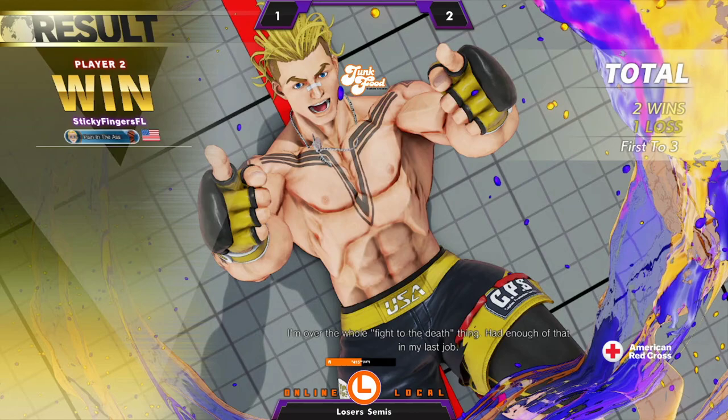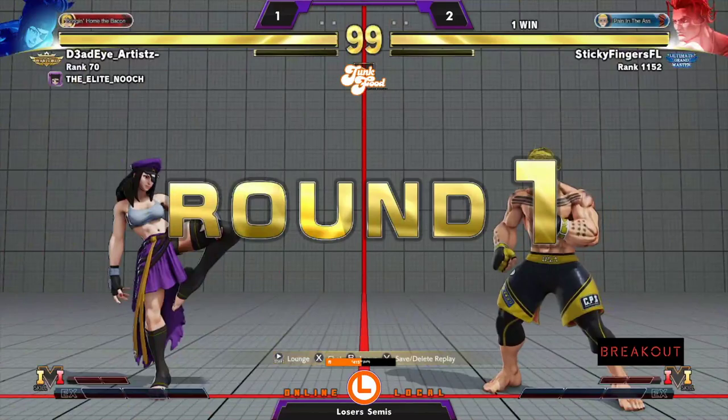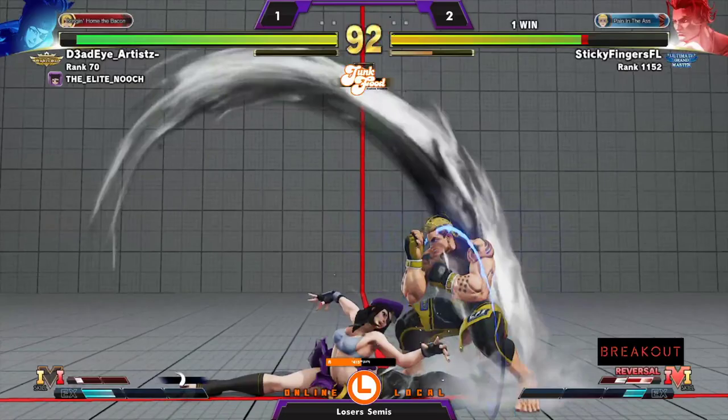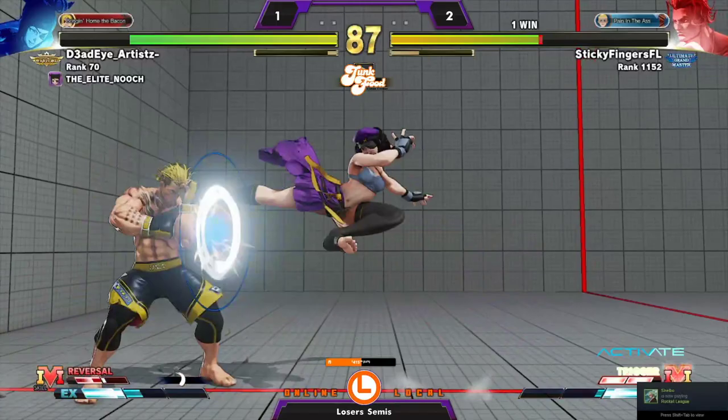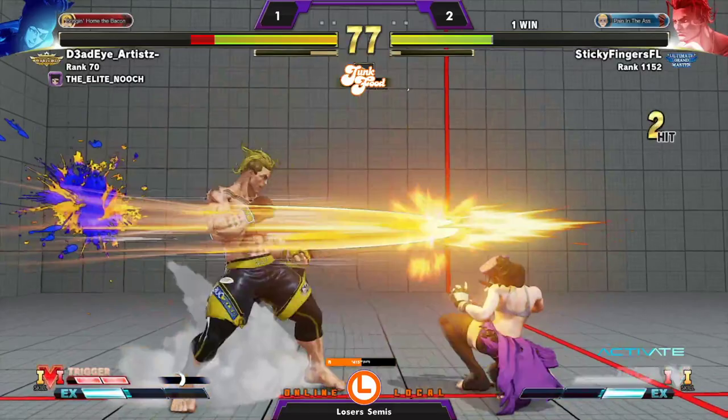Two games to one for Sticky Fingers. Are we going to have to watch Luke versus Metro? Metro was the one who sent Sticky Fingers down — Metro actually sent both of these players down. So no matter what happens, Losers Finals is a double jeopardy with someone trying to get the runback on Metro M. Metro sitting pretty in those Losers Finals. Sticky trying to get the back heavy punch or heavy kick counter — Dead Eye not giving it to him. Gets the reversal, but unfortunately the target combo gets Sticky Fingers out of the corner.